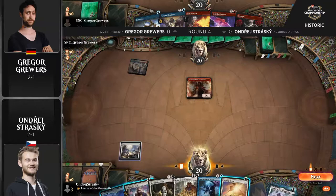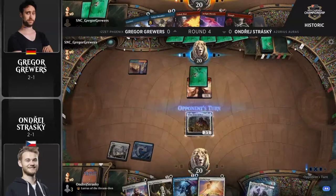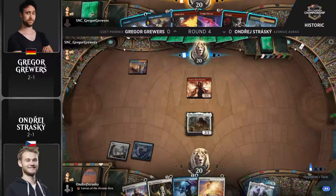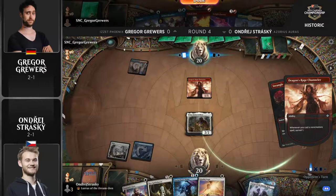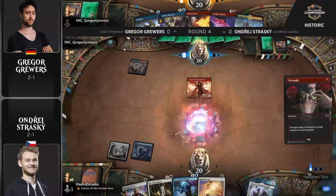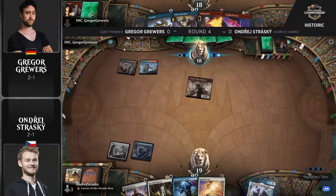One land is not ideal, but you do have Consider to be able to sculpt your hand and play Ledger Shredder on turn two. Also Dragon's Rage Channeler, which can help get some card types off the top of the library. Pretty good start here for both players as we get things underway. Spire Bluff Canal gets Dragon's Rage Channeler down on the board, passes back to Strasky, who runs out Sram Senior Edificer, which is going to have some trouble breathing very shortly.